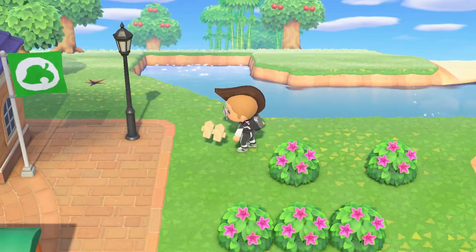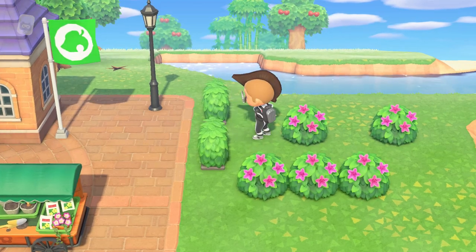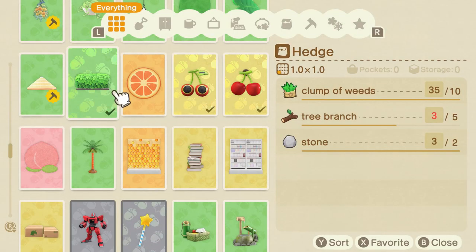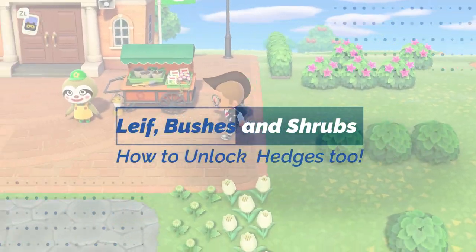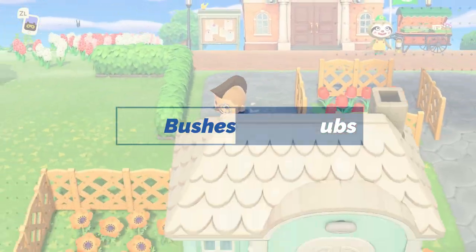Hey, what's up guys? Phil here, and welcome to another Animal Crossing New Horizons episode. Nintendo just released Animal Crossing Update 1.2.0 and included a few new items to unlock. With the addition of Leif, the sloth-looking fella, we have some customization opportunities with more plants and flowers. In this episode, I'm going to show you how to unlock everything, including the DIY recipe for hedges.